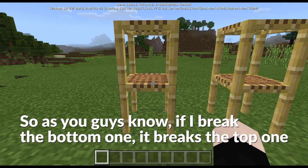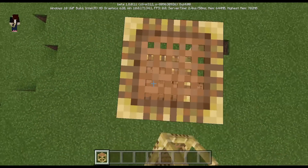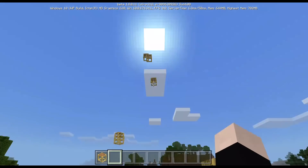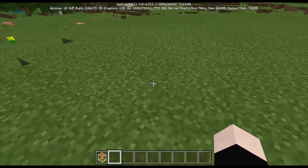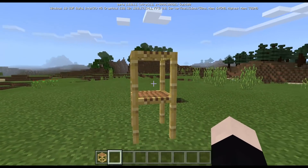So as you guys know, if I break the bottom one then it breaks the top one like that. It works the same if I make this really tall, just like this. You'd expect this thing to always break, but this is a weird scaffolding lock.